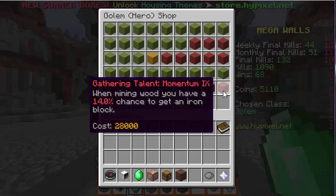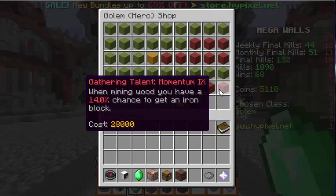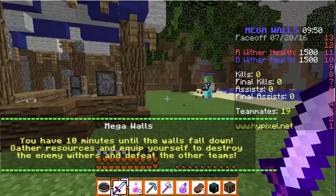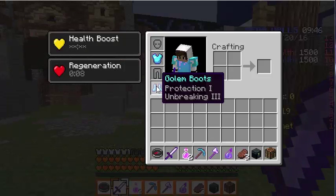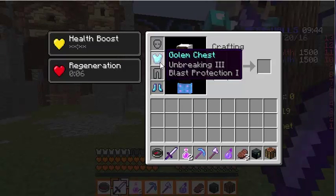I'm going to be showing off the kit. The gathering talent Momentum gives you a 14% chance to get an iron block when you mine. This is me showing off my kit right now — we got diamond boots with Protection 1, Unbreaking 3, and a diamond chestplate.